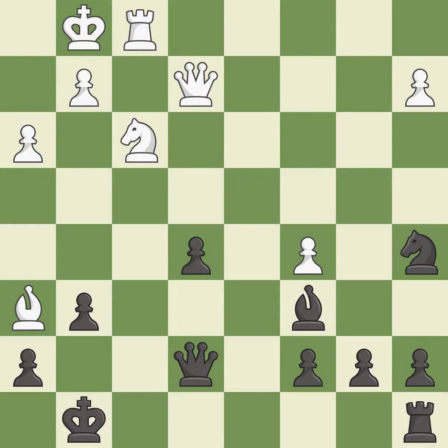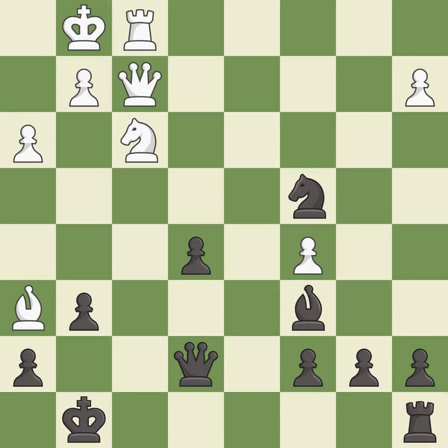This misses an opportunity to threaten winning a queen — it is a mistake. Only one move worked there and this wasn't it. This permits the opponent to win a tempo by threatening a rook — it is a miss. This mobilizes the knight, allowing it to control more of the board. This prevents the opponent from being able to win a pawn — it is good.